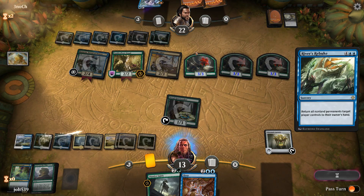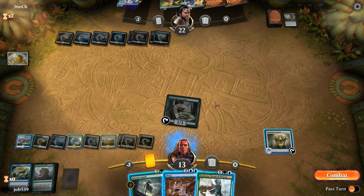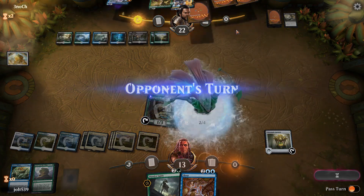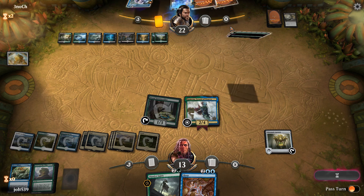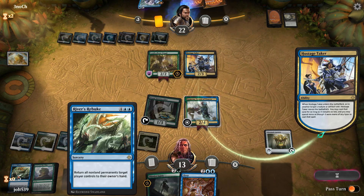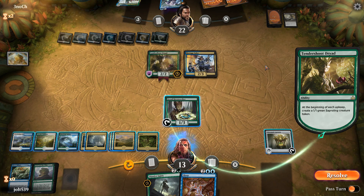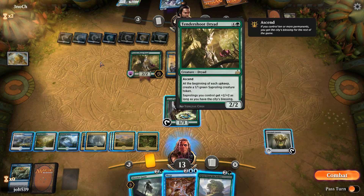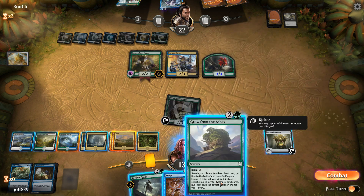We're going to send everything back to their hand with River's Rebuke. Look at Gideon — he's mad. Let's go for District Guide, and that'll bring Kumena back to our hand, at least forcing them to go for Hostage Taker on Kumena again. Kumena's back — we convinced them to join our side. They can't go for Hostage Taker again if they want to, and they get down Tendershoot Dryad to try to rebuild. The downside is Tatyova got countered, which is a huge bummer. Once we get some land drops flowing, Tatyova is key — that's basically what this started as. Let's go for Green Seeker, then Grow from Ashes.